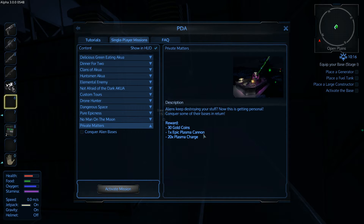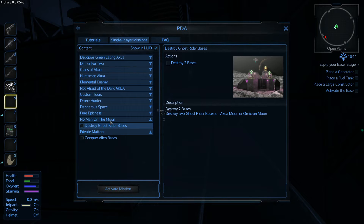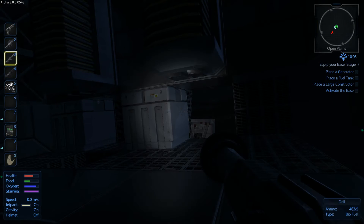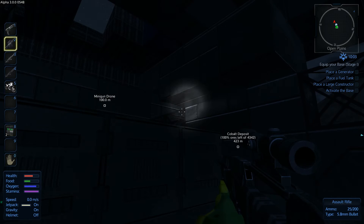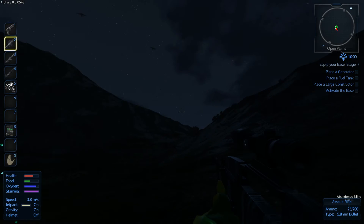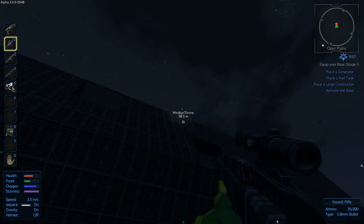Conquer Xinu Base on Omicron and Ghost Rider Base on Mastron — the reward is an epic plasma cannon. I'm wondering if completing the mission is the only way to get the plasma cannon, or if epic weapons can also be found in rare loot crates. There's also 'No Man on the Moon' — reward is 10 explosives, which I love. I can already see a drone coming.